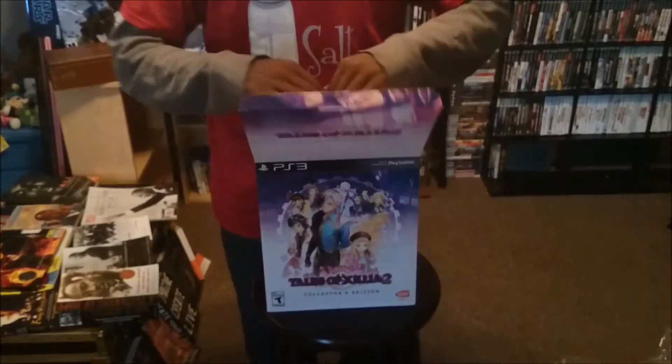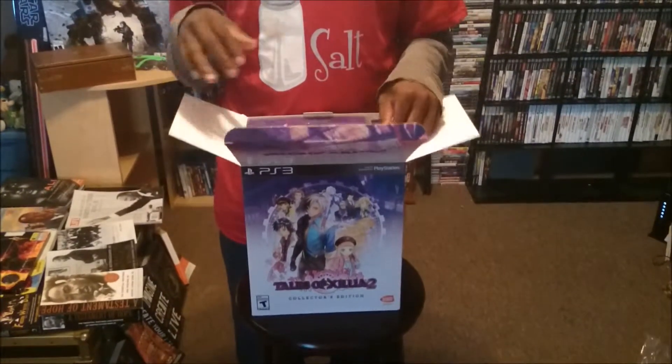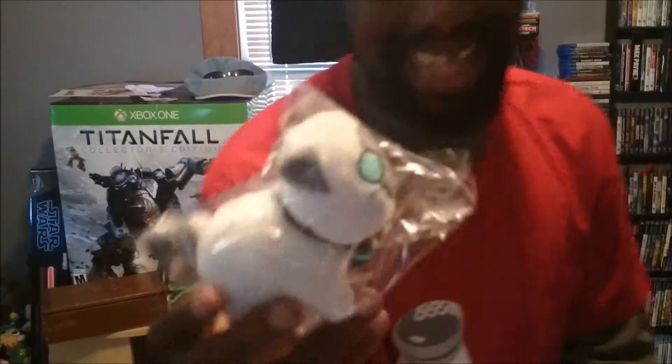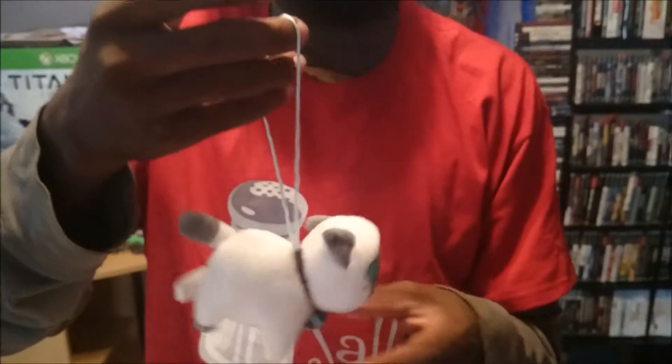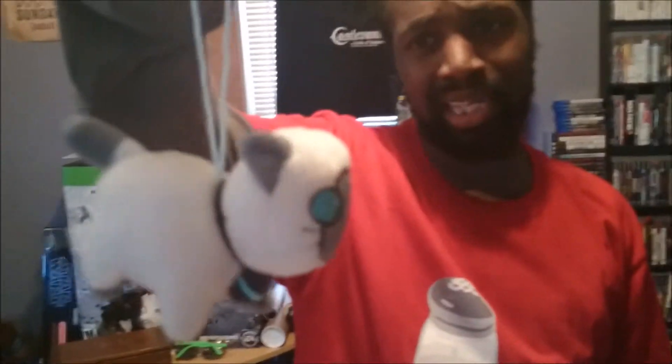The first thing we see is a plushie. It's actually bigger than I thought it was gonna be — I thought it was gonna be really small, because usually stuff like this is really small. Normally I don't open this kind of stuff, but for our first video I'll open it — I can reseal it. It's got a little thing so you can put it in your car. I was reading the back of the strategy guide, and I guess these little guys are the collectibles of the game.